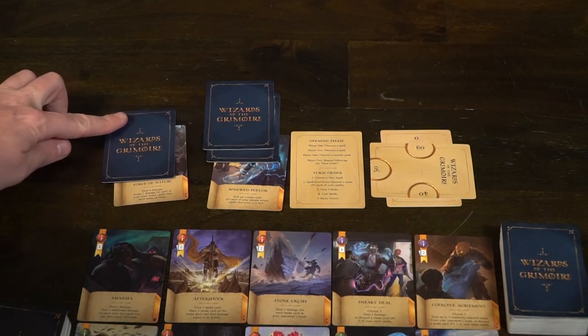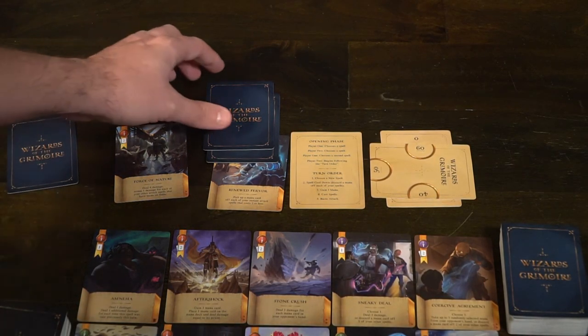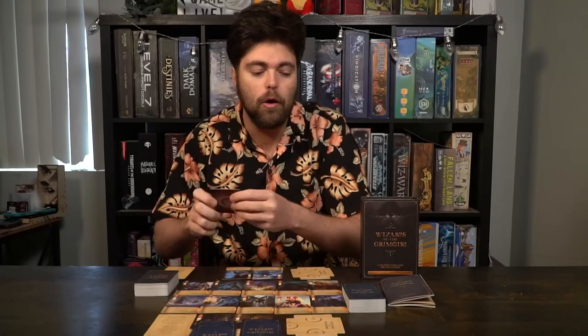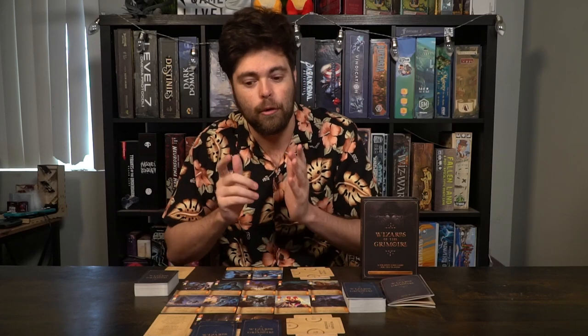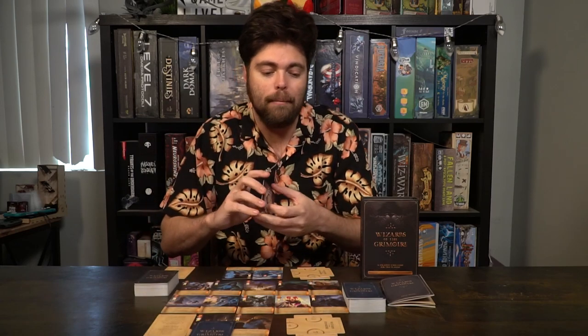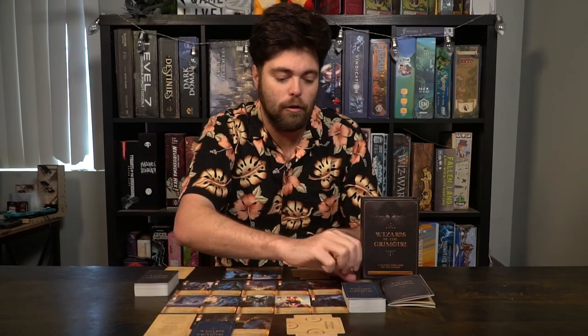If all your spells have mana on them, no spells can be removed and you'll skip to the next step, which is your spell cooldown phase. Spell cooldown is simple — certain times during the game you're going to have mana on your spells, and you'll be able to remove one from the top from each spell during this phase. At the beginning of the spell cooldown, if you have mana, remove one of each and put them in the mana discard pile.